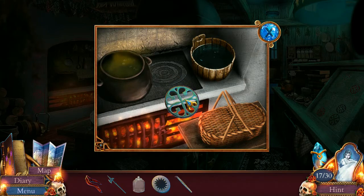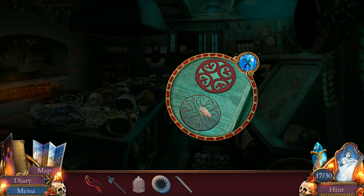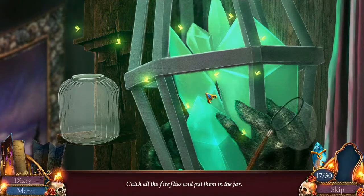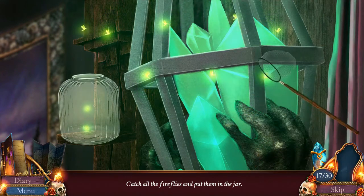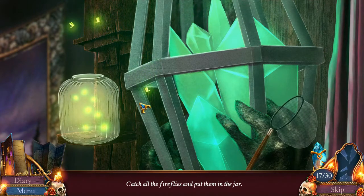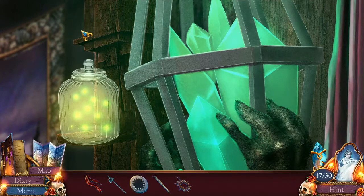Thank you, kind sir. Let's just open this cabinet and see if... It's the tools for gathering the fireflies and putting them in a jar. I have to put them in the necklace. I will capture them in this. Two, three, four, five, six, seven, eight, nine. That wasn't so bad.